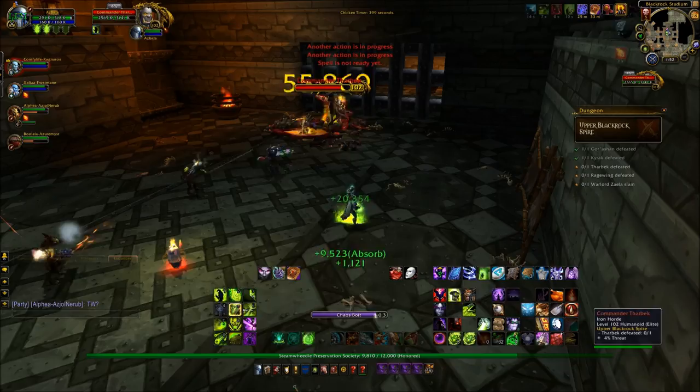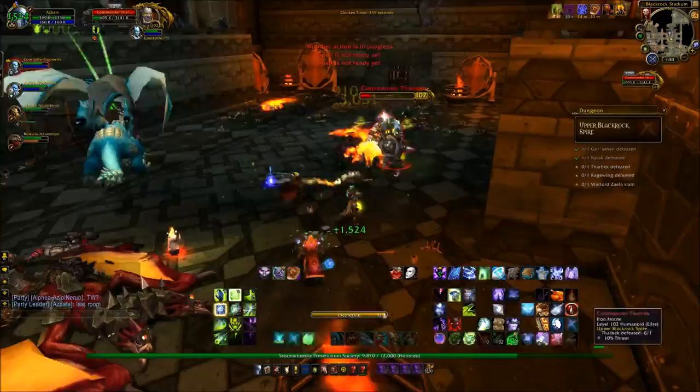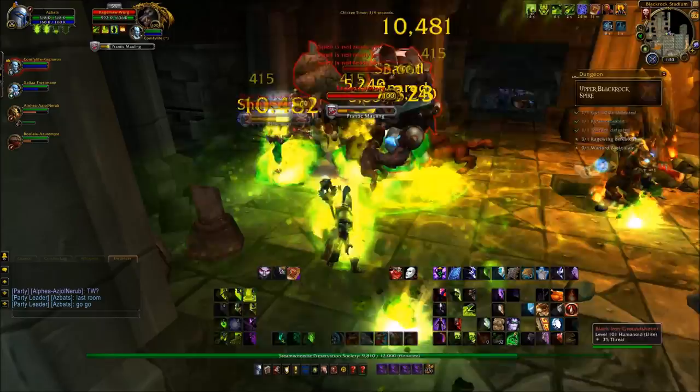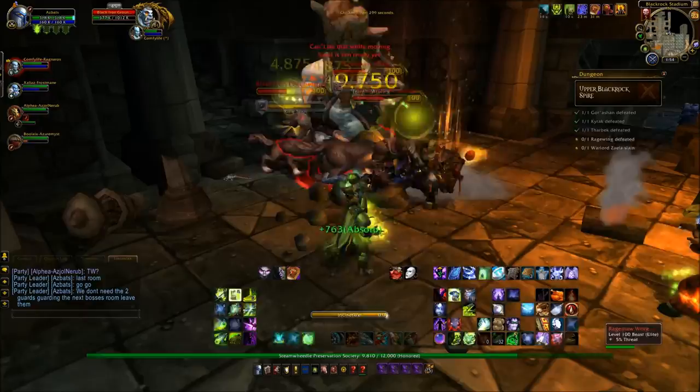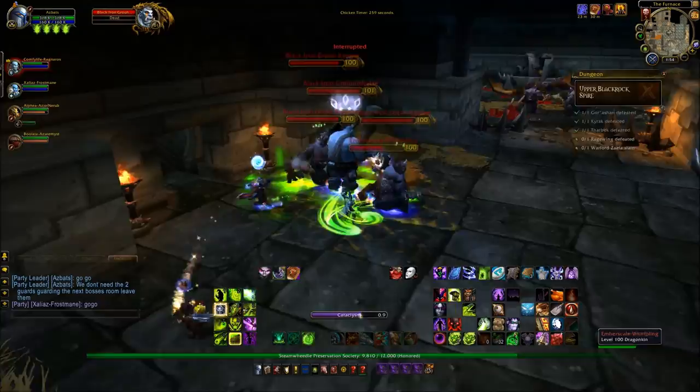When we defeat the third boss, which is nearly going down now, we have to go through another cacophony of trash. Some people have had this confused in the past, because what they've tried to do is go all the way through to Warlord Zeela — you don't have to do that at all. Leroy is looking for his Devout Shoulders, and his Devout Shoulders can be found at the Son of the Beast, which is what we could call the optional dungeon boss in this instance.